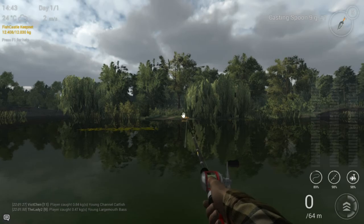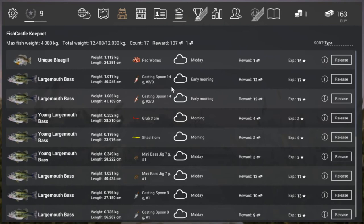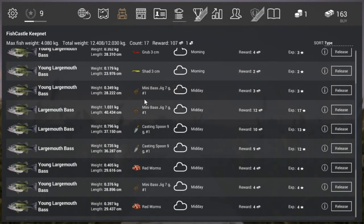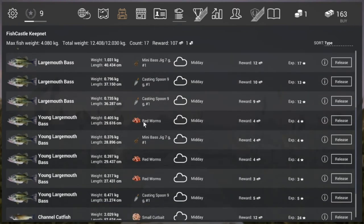So I'm going to show you guys what's in my net so you can see what I've caught so far. Sorting by type - looking at the basses: I used a casting spoon 2.0 and caught some adult largemouth basses. I used a grab, a shed, a mini bass jig in different colors, a casting spoon number 1, and red worms. That's it.